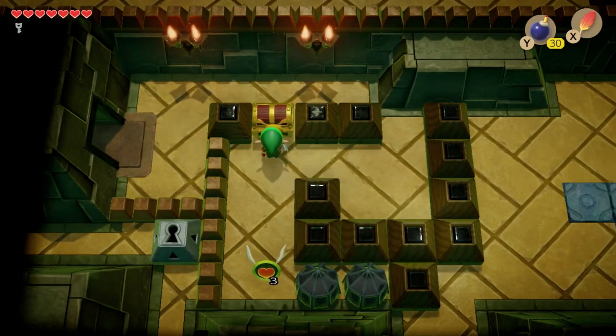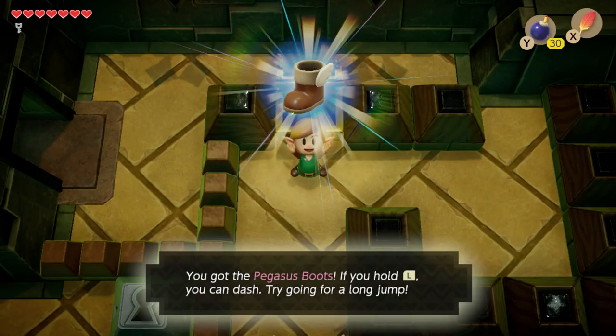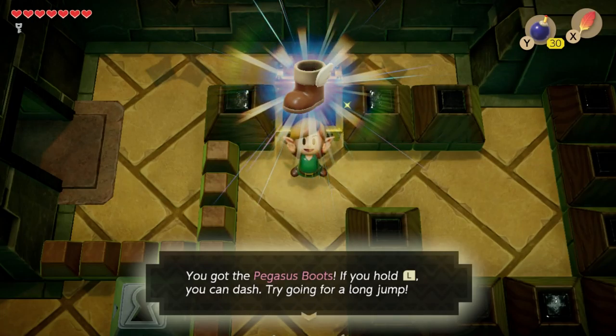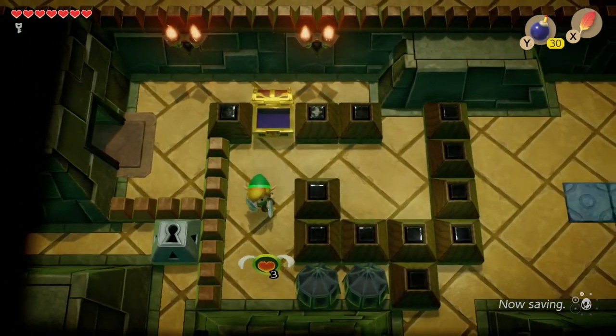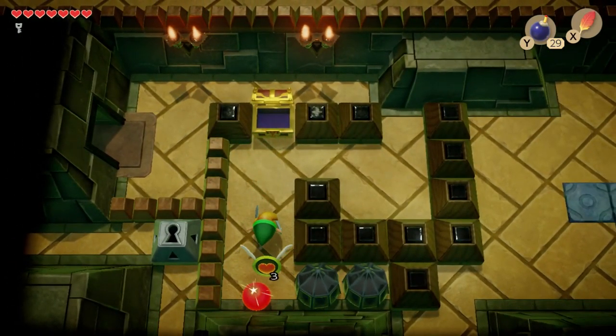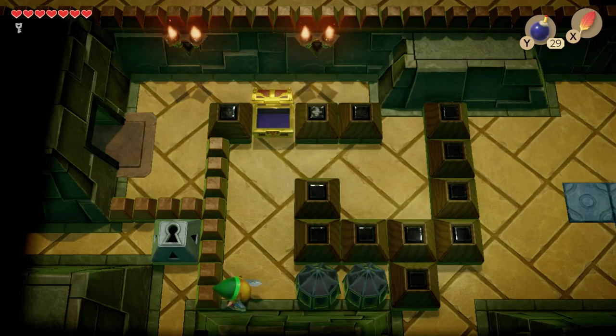Push that block there. And here's the Pegasus Boots actually — I think it's a dungeon item. The Pegasus Boots are really cool because we can make Link run, dash, and do long jumps and whatnot. That's like cool actually. Let me do that bomb — let's see — press and then dash.